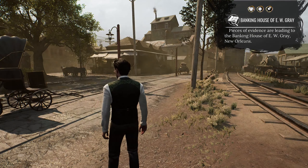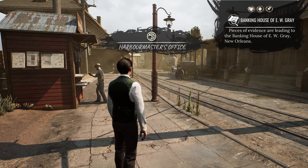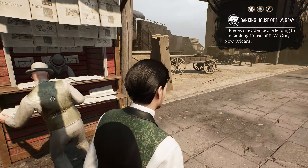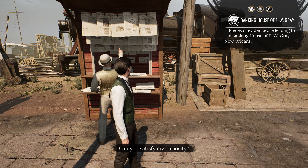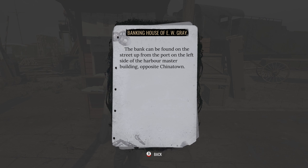This place is so beautiful! Harbour Master's office. Can you satisfy my curiosity? You're a good sort, I'll help you! Listen closely - Banking house of E.W. Gray. The bank can be found on the street up from the port, on the left side of the Harbour Master building, opposite Chinatown.